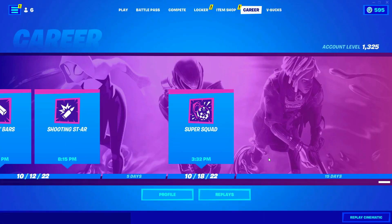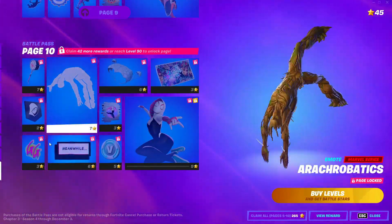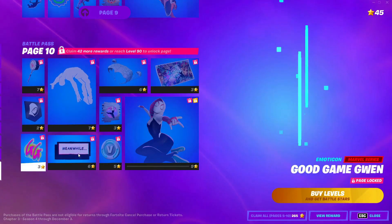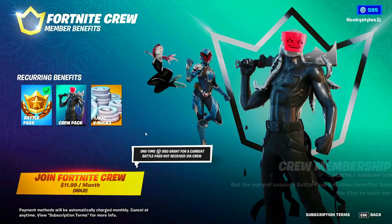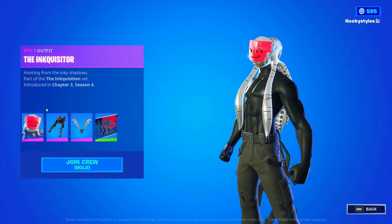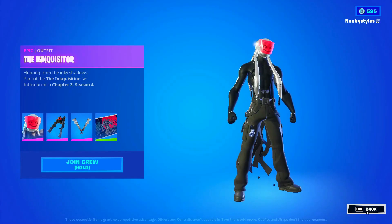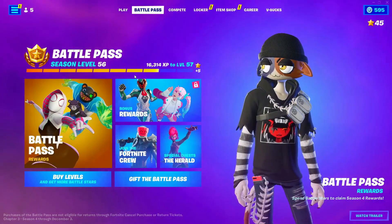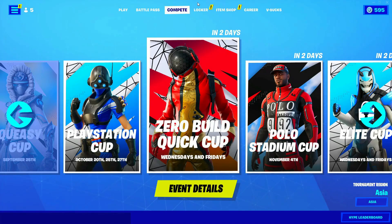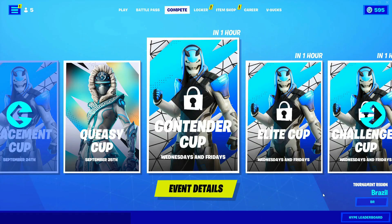Cancel that, back up, go into Battle Pass, then into Battle Pass Rewards and click through the whole page 10 section. After that, back out, go into Join the Crew, go into the pack, and click on every single thing. Back out from there, go into V-Bucks, then into the Power Pass. After that, go into Compete and in Tournament Region make sure you select Brazil.